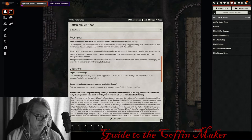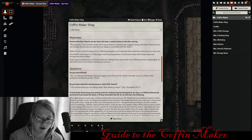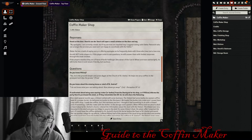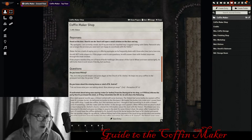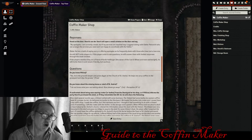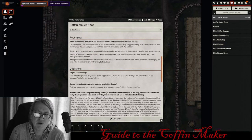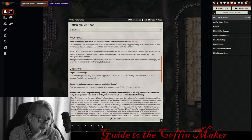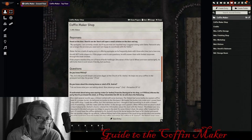If the players mention they've already met Connick Halflinger — the owner of the carton wheel and the town Wainwright, who is close friends with Henrik — Henrik will say, 'Oh, come on in.' Mentioning the Wainwright is a way to get the door open. They may have learned that Connick Halflinger is friends with Henrik the coffin maker during their time in town, making that the key to gaining entry.